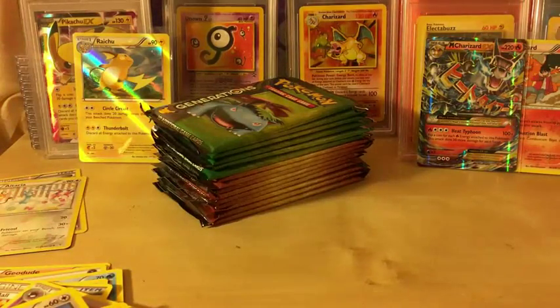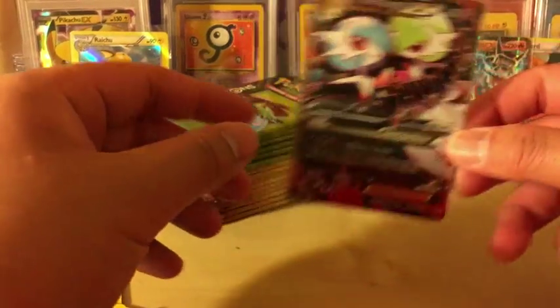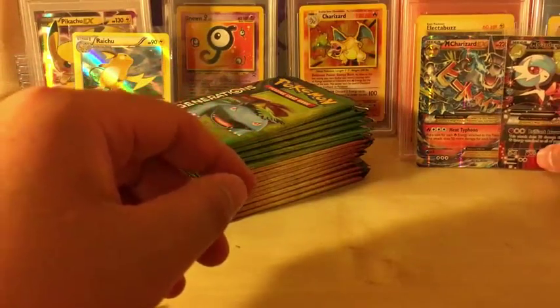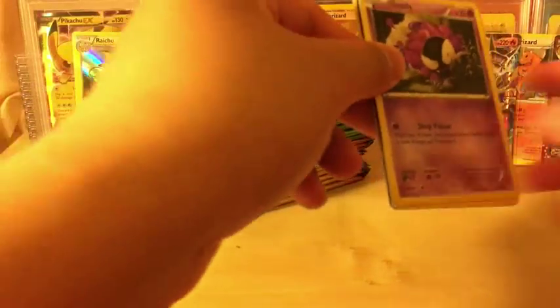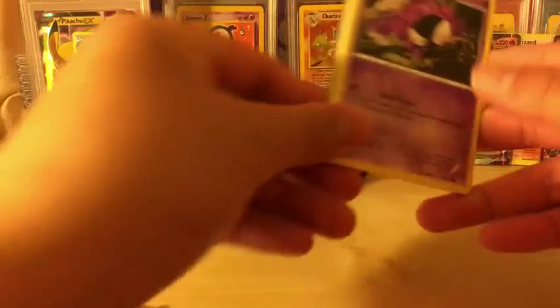Now we sleeve up the Gardevoir EX. I'm noticing that these cards, though they're in good condition, they're a little lighter than normal Generations packs I've opened previously. But since the last PSA graded Generations cards came out really well, I want to get more of these graded. So far we've got two EXs.